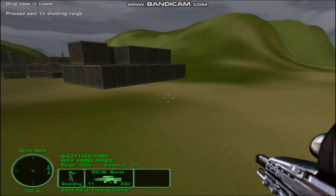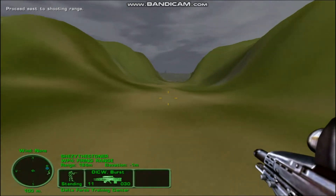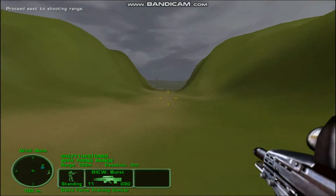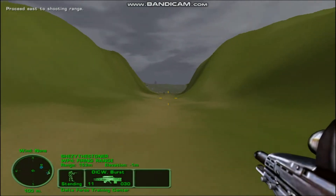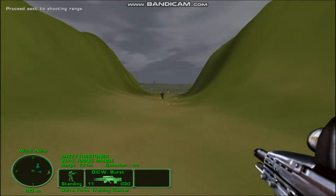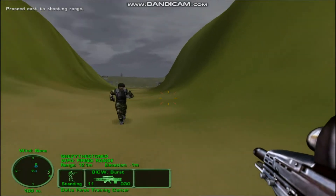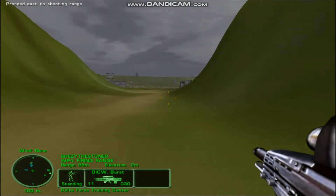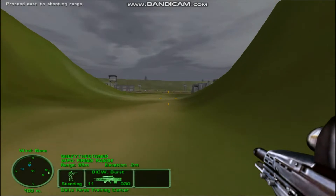Outstanding! Now follow your waypoint to the shooting range. Remember, your current waypoint appears as an arrow or a flashing circle on your overhead map. The shooting range has several targets set up for you at various distances. You can change weapons inside the armory. The armory, as well as other buildings, show up on the overhead map as green boxes.